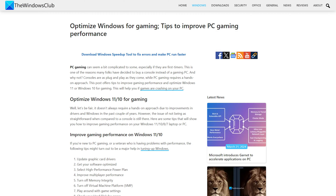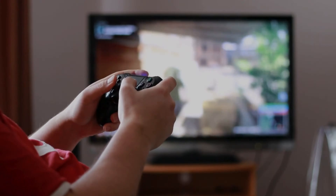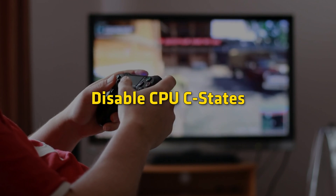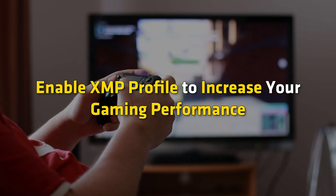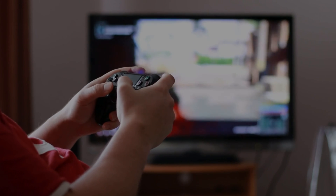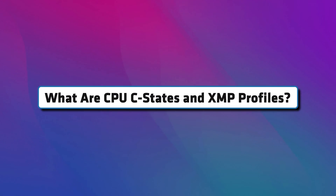You can boost your gaming performance by increasing the FPS and decreasing the latency. You can disable CPU C-States and enable XMP profile to increase your gaming performance. We will explain the settings for different computers. Before proceeding, let's discuss what CPU C-States and XMP profiles are.